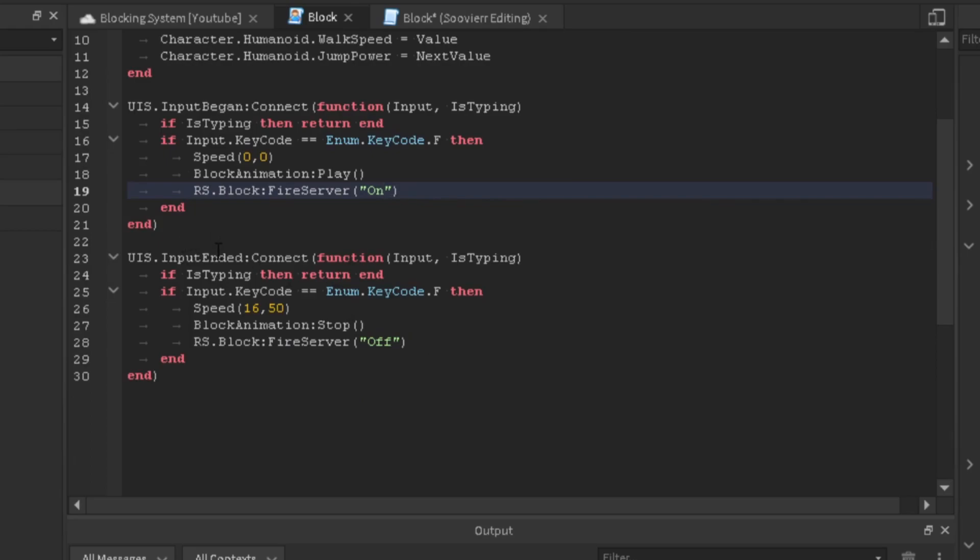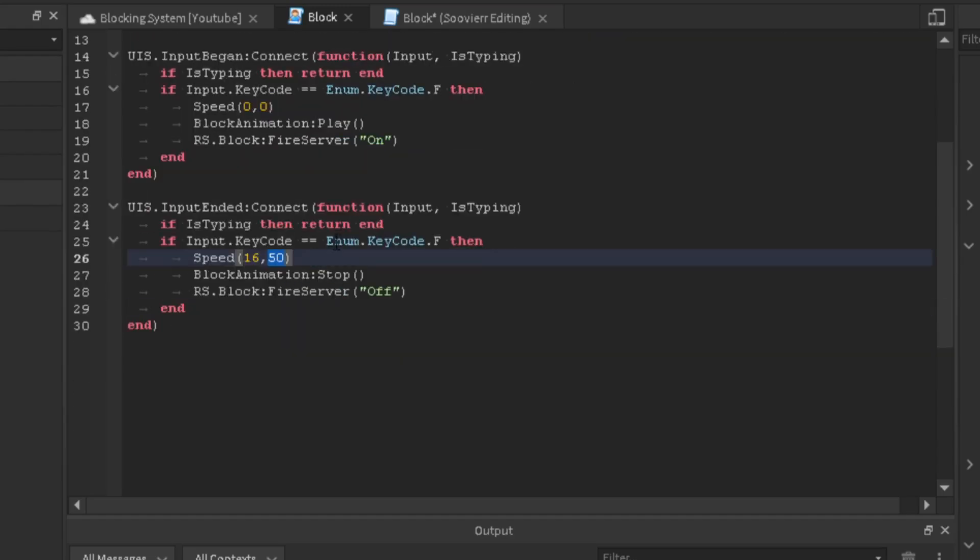Now we tie an event for InputEnded to detect when the player is not holding F. We include isTyping so typing in chat won't trigger this event. When released, we change the player's speed back to 16 and jump power back to 50 — the original values. Then we stop the animation and fire the remote event with 'off'.